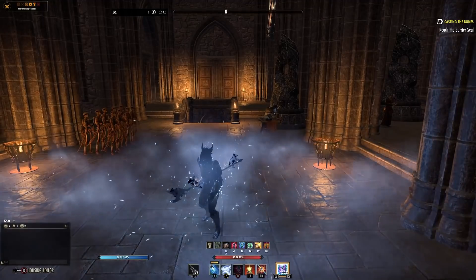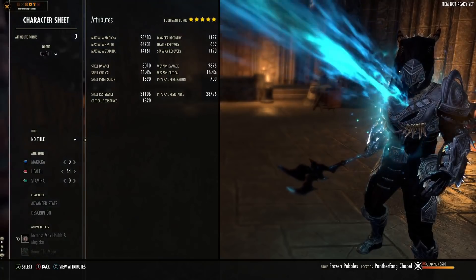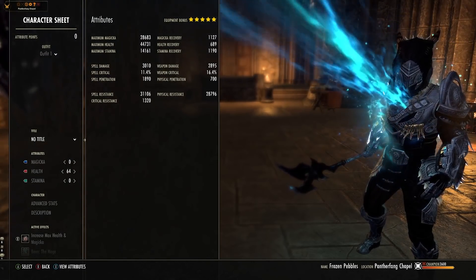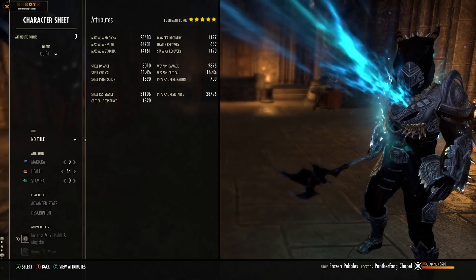Buffs ran out, let's do that again. In the meantime we're sitting on 3k spell damage, which will go up — I'll show you in a moment. 31k spell resistance and 28.7k physical. The physical is a bit lower than the spell, but if you get a minor bonus in your group you'll almost cap out.